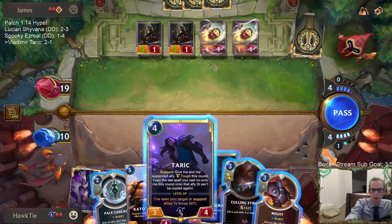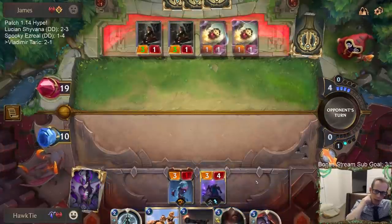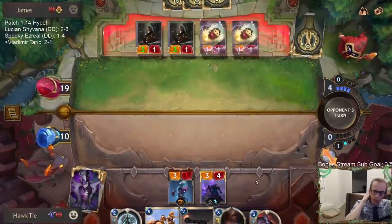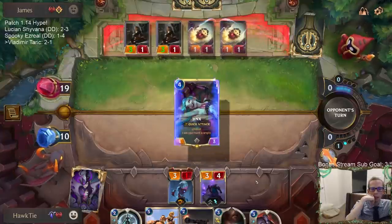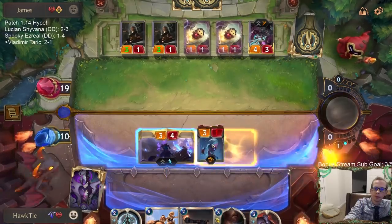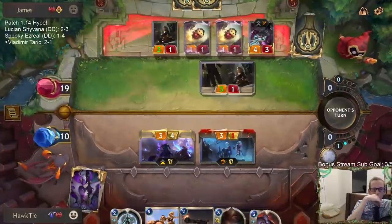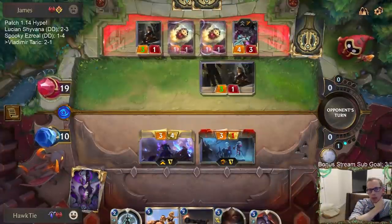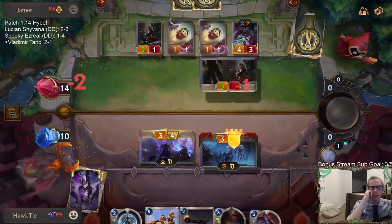We got the Might back. We need to survive until turn six and have Taric, Kato, and something else survive that whole time too. We need to do some more damage on the way - we'll trade three-ones but we get two damage in, and our Terror gets to deal damage as well.